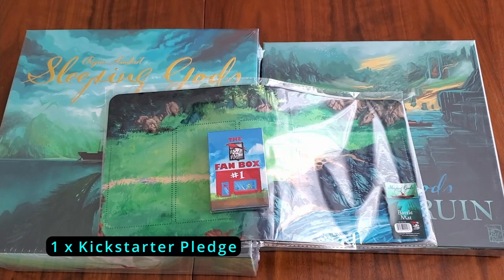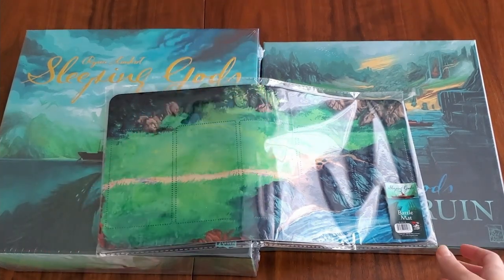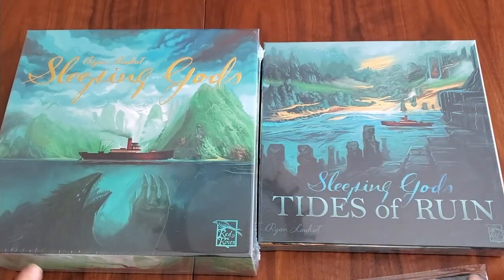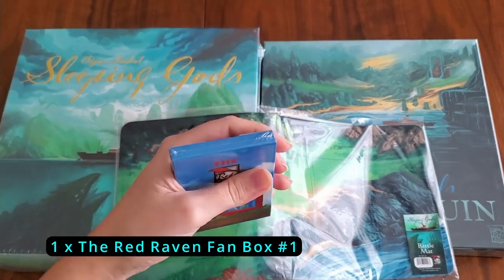Welcome to the unboxing of my Sleeping Gods Kickstarter pledge. Here we have my bundle: a promo box, playmat, and base game with an expansion. First we're going to take a look at the fan box — this is a promo box.